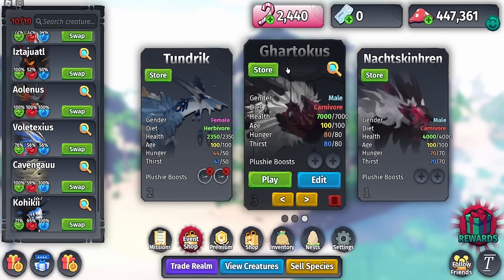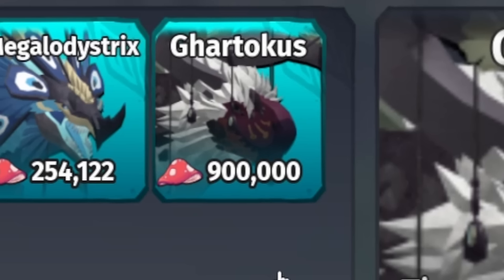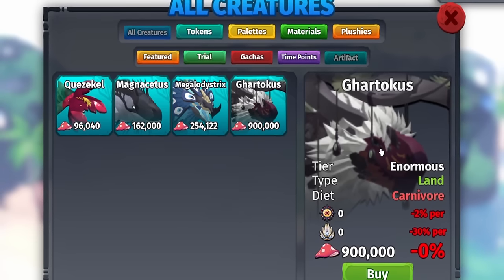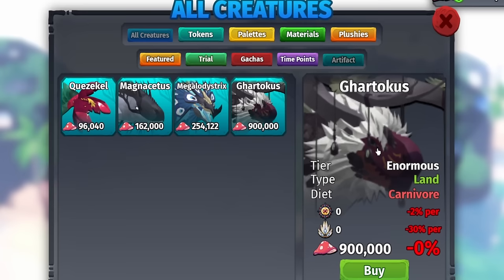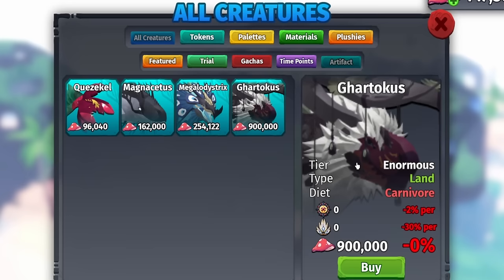This right here is the Gardicus — a festive T-rex creature that just recently came out. To get it, go to Shop and navigate to the Artifact Shop. It is listed there for 900,000 mushrooms, which is pretty insane, but it is an artifact creature.